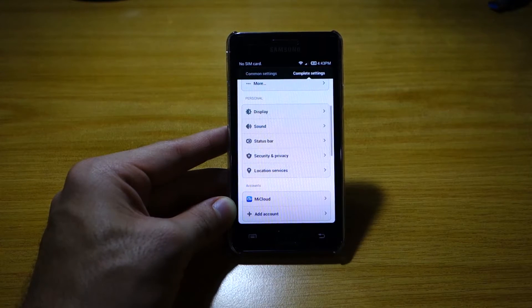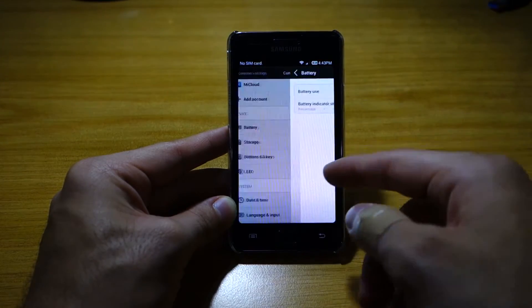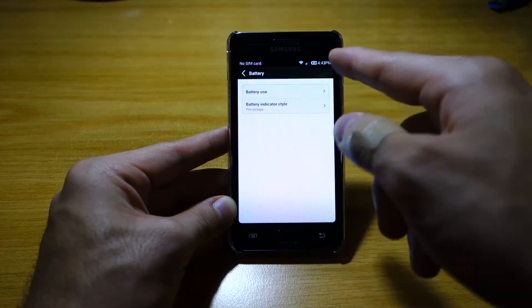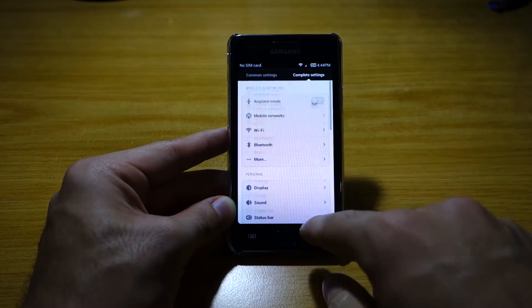There are a few things to play around with. Under battery settings, you can change the battery indicator style — I'm using percentage. Battery usage is also available, which is similar to standard Android. That's basically all there is to the settings.